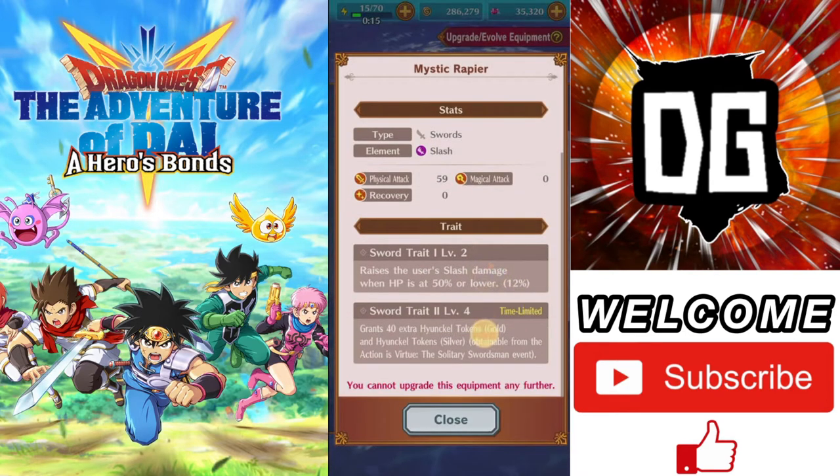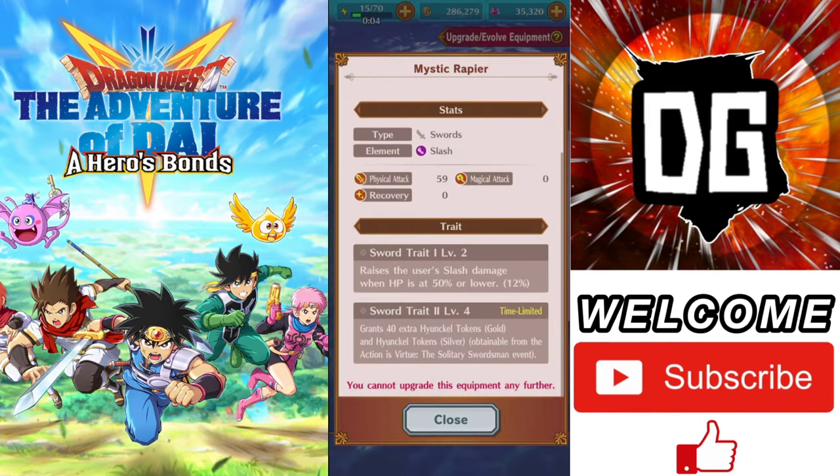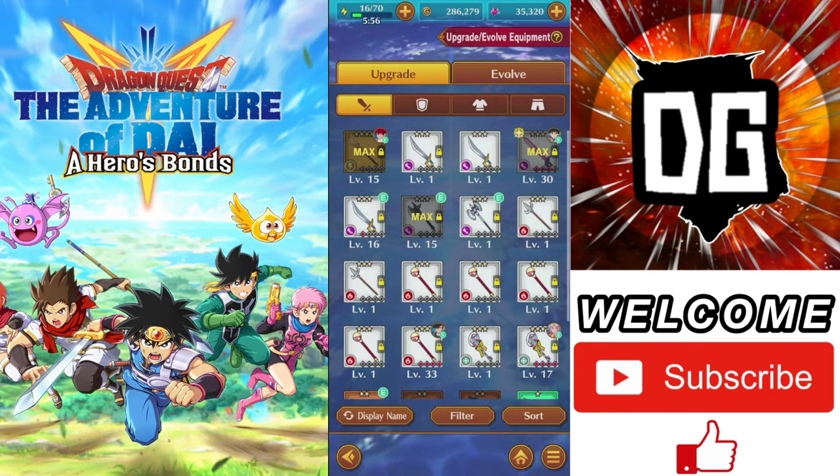These traits are able to turn around and give you more. So originally I started out at 10%, well now I'm at 12%. If I pull up one more of this mystic rapier I will actually go to 15%. So it definitely helps out a lot. Some of them have second traits that increase as they go on from that.